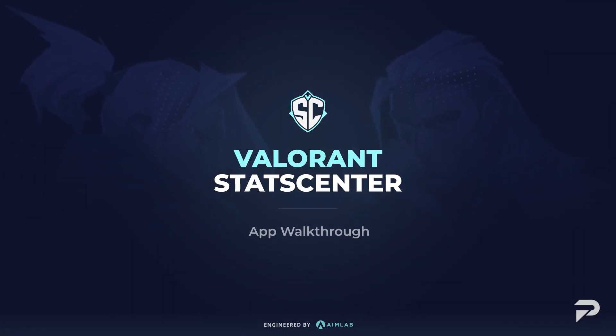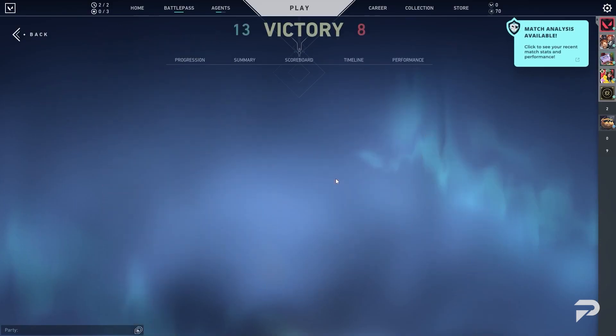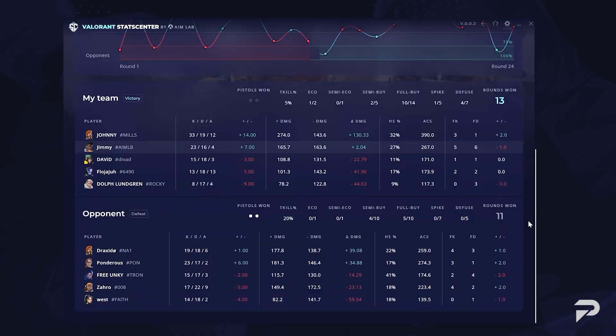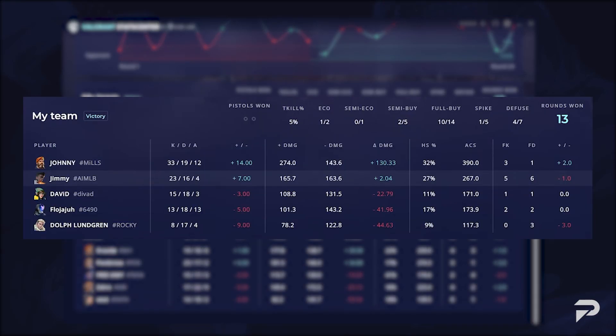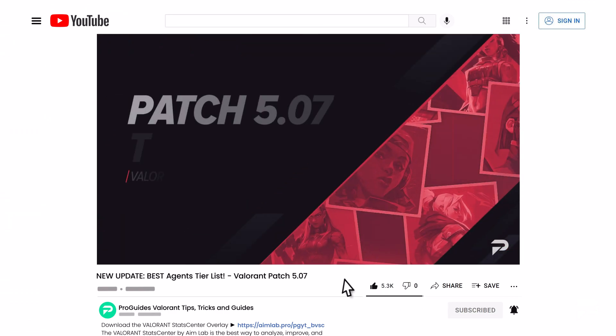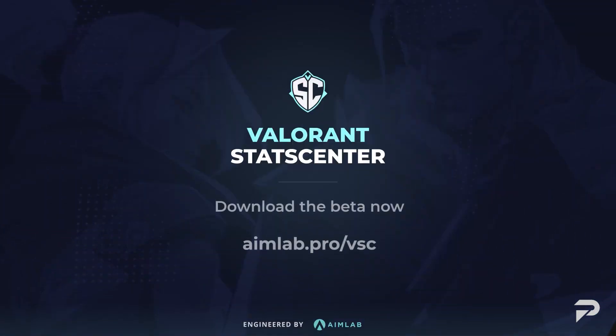But before we jump into the new Battle Pass, let's talk about something you should know that will help you improve your game, such as Valorant StatCenter, aimlab's new top-tier tracker that gives you access to data and metrics that only pro players had in the past. Not only that, StatCenter even has revolutionary data that tracks your impact called delta damage. So if you want to have all the information you'll ever need to master the game, make sure to click the link in the description and download Valorant StatCenter by aimlab today.